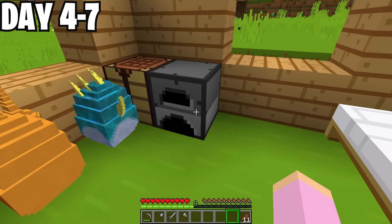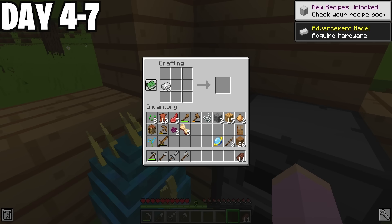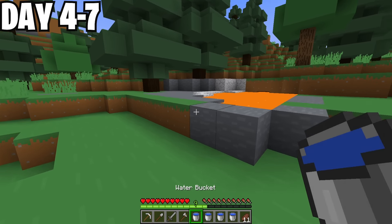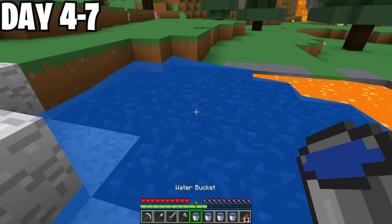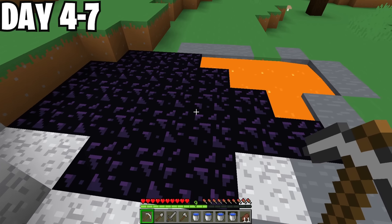Days 4 to 7 — time to get my egg incubator. I grabbed the iron from the furnace and made myself some buckets. Then I got some water from a pond. Now I needed lava to make obsidian. After a little search, I found a pool of lava. I threw the bucket of water over it, and boom — obsidian! But then I remembered I needed a diamond pickaxe.